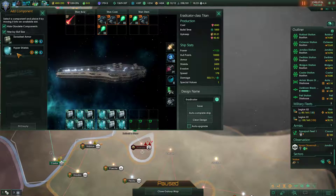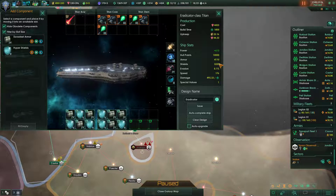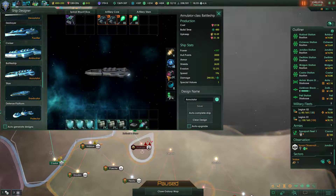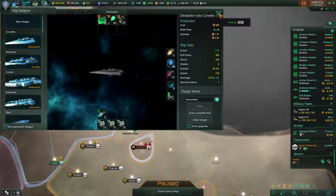And then defensively — obviously these should be hyper shields. And then these should be Durasteel armor, just so that we have a pretty decent armor system going on. There we go. We can also upgrade all of these guys to Gravitic sensors — it looks like they auto-upgraded, so that's good.